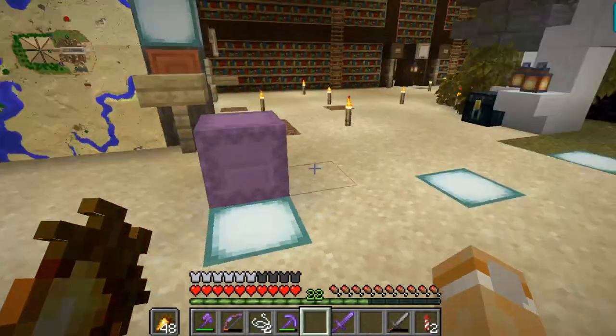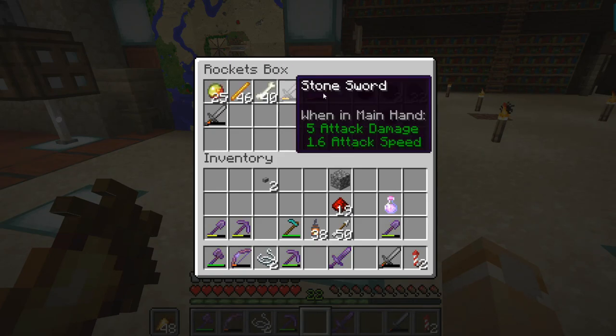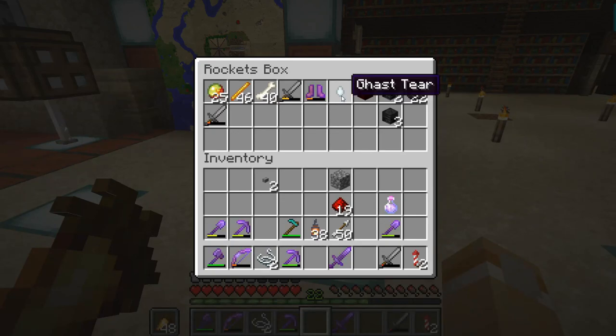Here we are back at the base. Shall we have a look at what we have? I've got magma cream, 46 blaze rods which is fabulous — I'll never have to go looking for blaze rods again. Loads of bones, some skeletons, obviously some random stuff. I managed to get one ghast tear, which is great for the future to try to get the dragon.